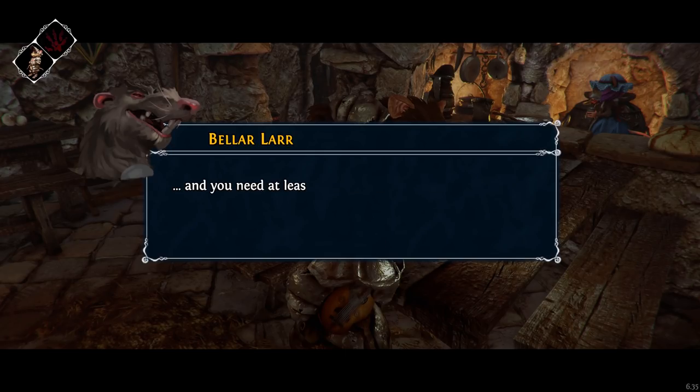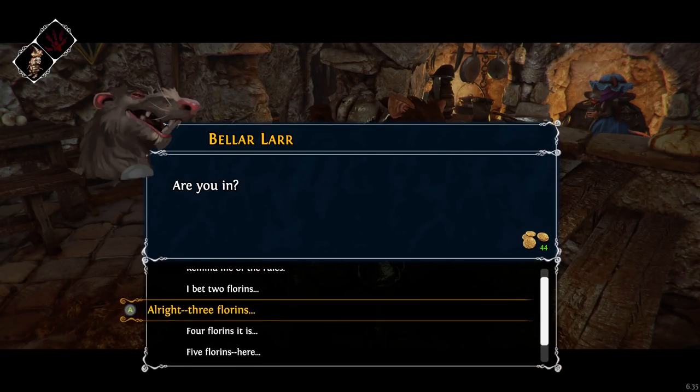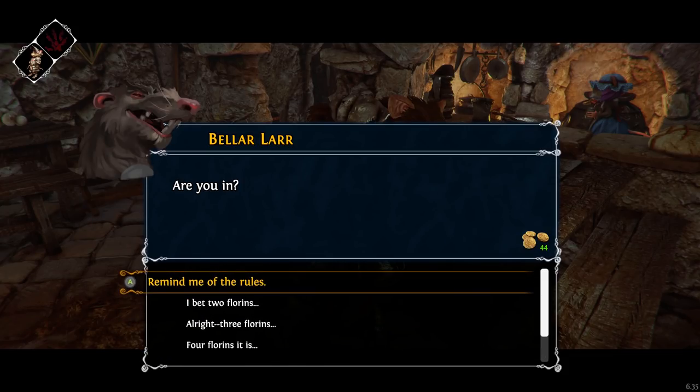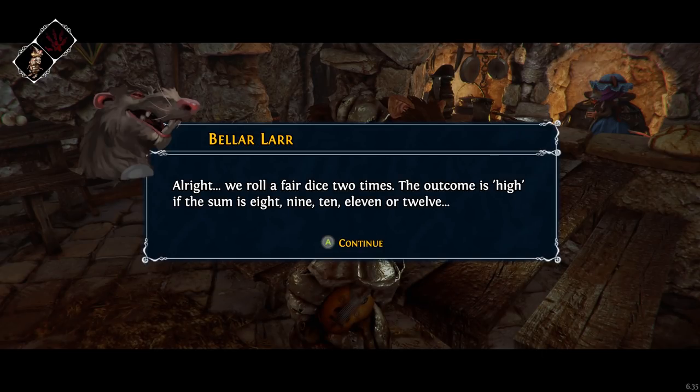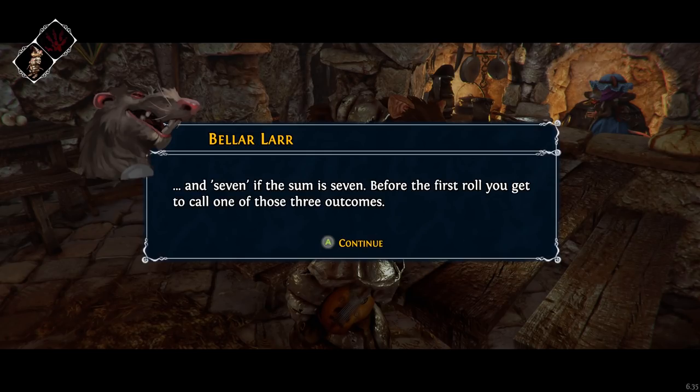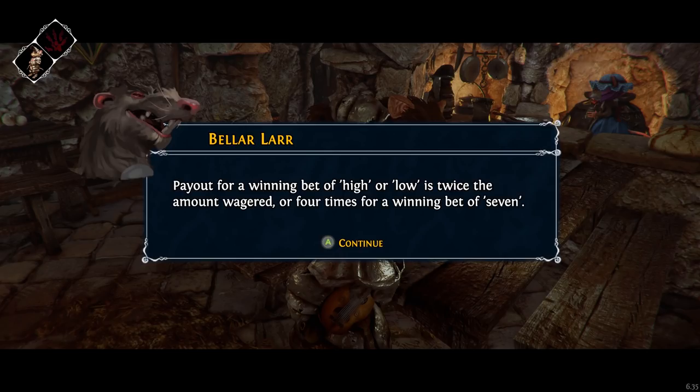You need at least five florins to play. Are you in? Remind me of the rules. We roll a fair dice two times. The outcome is high if the sum is 8, 9, 10, 11, or 12. Low if the sum is 2, 3, 4, 5, or 6. And 7 if the sum is 7. Before the first roll, you get to call one of those three outcomes. Payout for a winning bet of high or low is twice the amount wagered, or four times for a winning bet of 7.